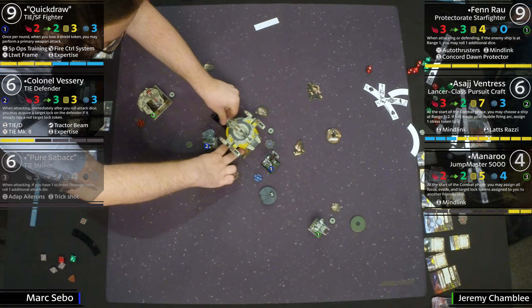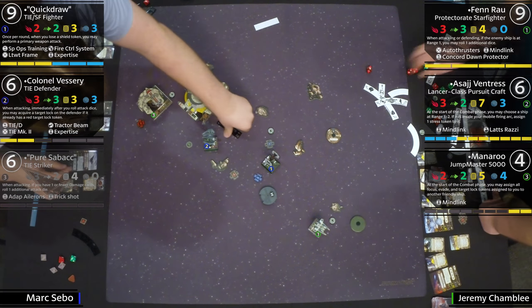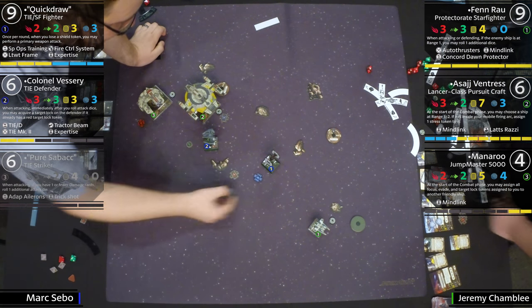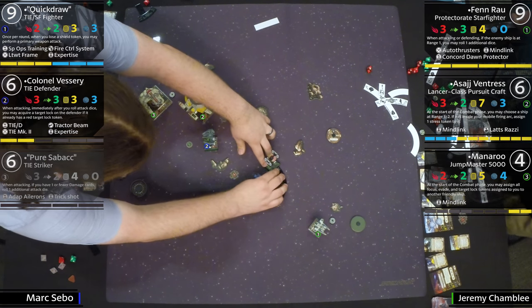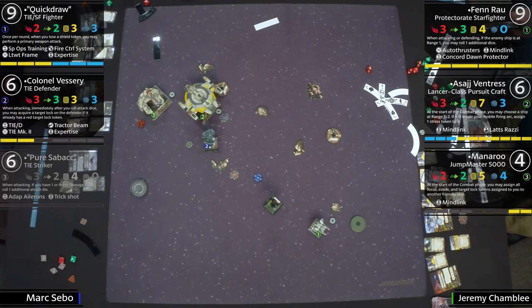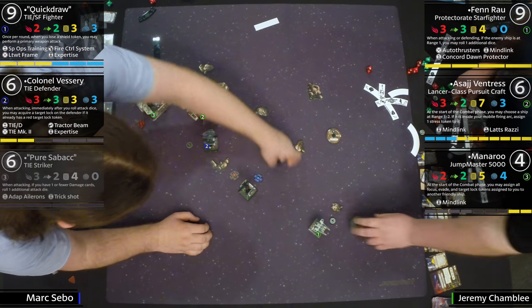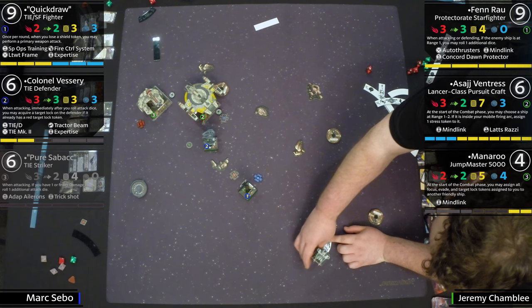Does he have arc right now? He could have barrel rolled there. Because if you barrel roll and potentially get range one on Asajj, you block her — she can't shoot or take an action — and you have a really great shot of taking Manaroo off the board before she can shoot. He's second-guessing Mark quite a bit, but to be fair, Mark played for 18 hours over two days. That particular maneuver has him turning so he doesn't have a shot.